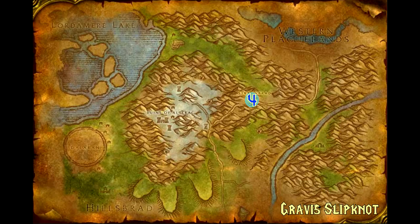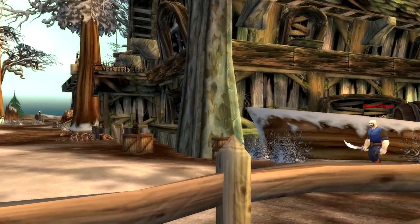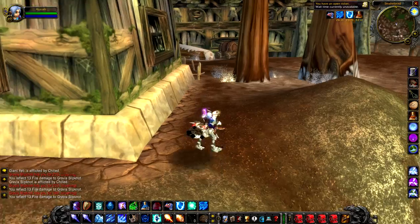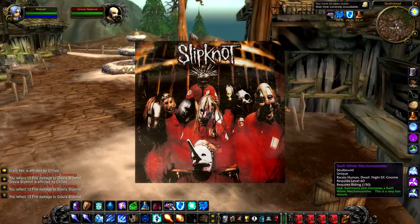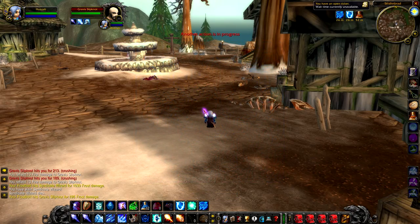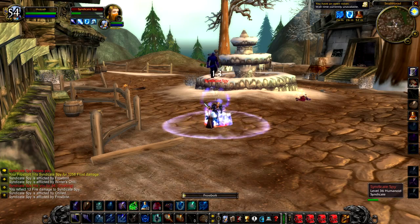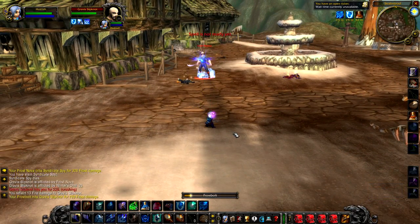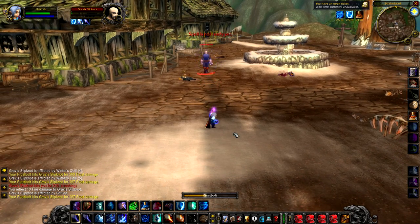Up next we have Gravis Slipknot, a level 36 human that roams around Strahanbrad. You can probably guess what he is a reference to — who says Blizzard don't do pop culture references? There's nothing really special about this guy. He's obviously very menacing and bold looking and looks like he probably wants to fight you, but aside from that nothing particularly special. One thing to note is he's actually one of the few mobs that doesn't have stealth in Strahanbrad, and he's also got quite a unique model. Normally you will find him over in the little old orchard on the left of the actual town, but occasionally he will go in and roam around the area.